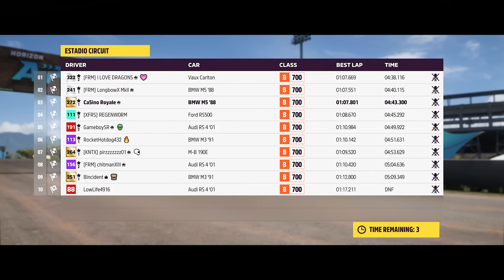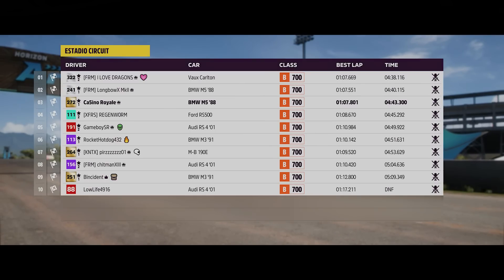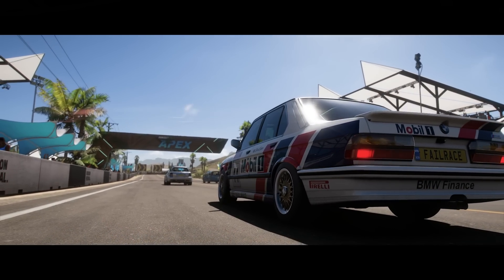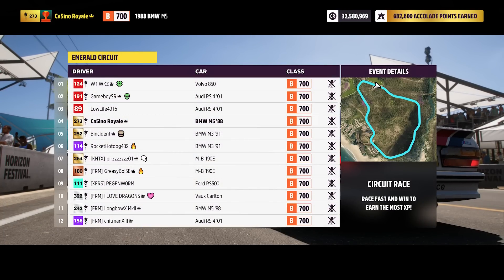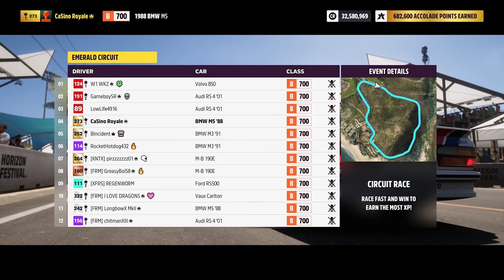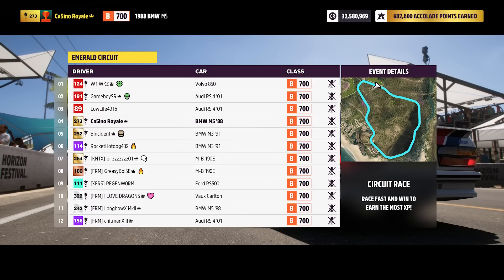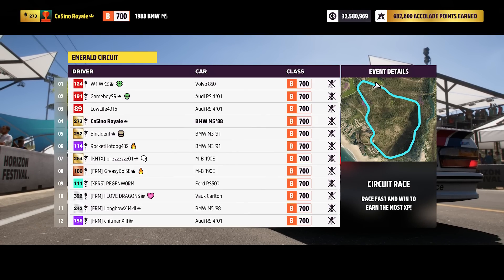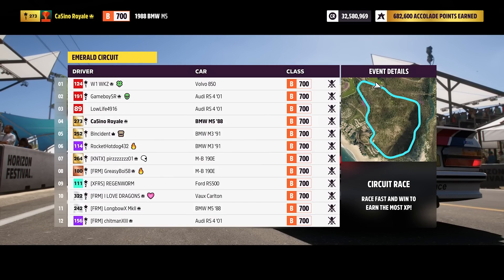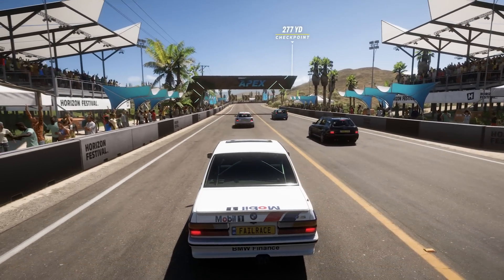The Carlton takes victory! We're going to get beaten by something — I'm not too disappointed about it being a Carlton. We head off to the Emerald circuit for our next race. We're not too bad on the grid here. Wow, we've got 12 people connected — Connection Roulette has got 12 people connected!